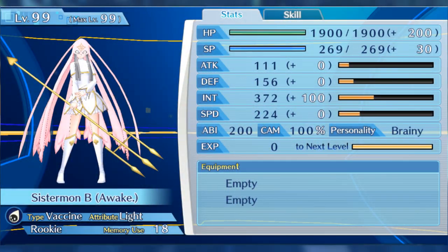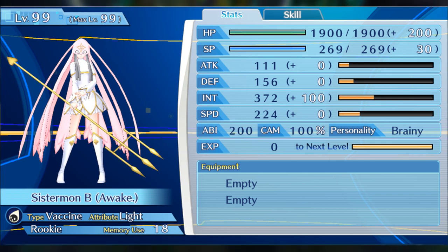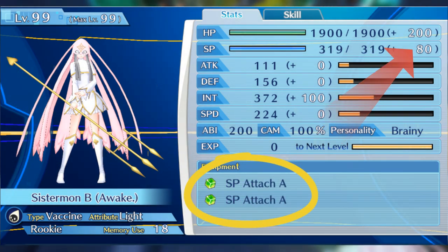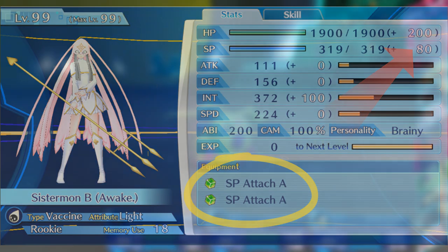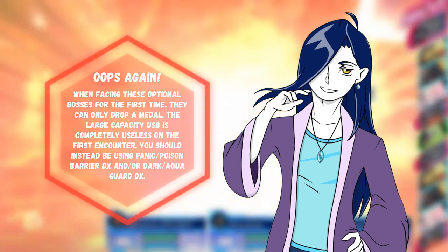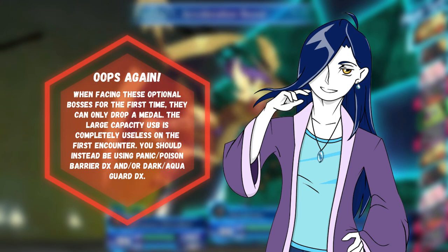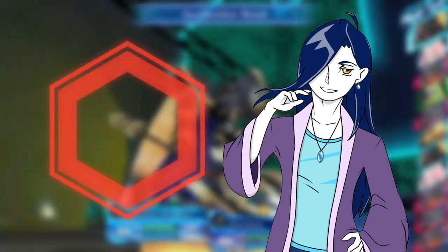As for Sistermon Blanc, I gave her plus 200 HP, plus 30 SP, then the rest on her Intelligence stat. I also gave her two SP Attach A's for even more SP. The stat distribution could have been better optimized, but this is what I ended up working with. I gave Alphamon and Oryumon large capacity USBs, though I should have given them something else like a Panic Barrier DX or a Dark Guard DX.